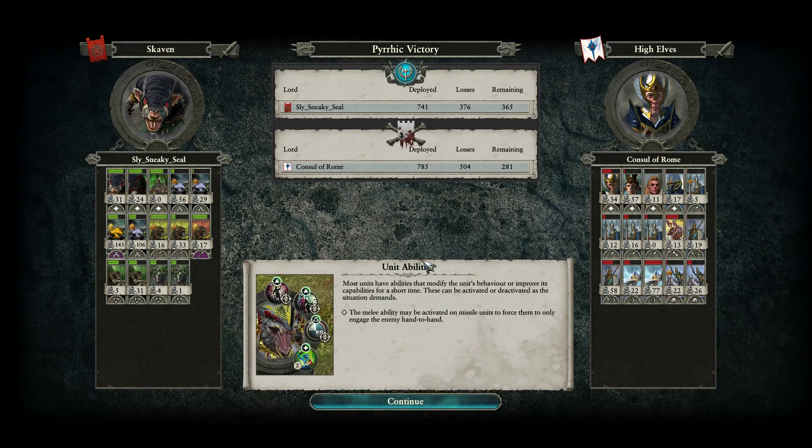A Pyrrhic victory there for the Skaven. I thought the High Elves would hold on a little longer if the Prince had still been alive, but they'd had just about enough. So a very cool victory. Overall, this whole battle was about that one Vanguard play — the entire army popping up behind the enemy, apart from a few Gutter Runners to distract Consul of Rome and keep his attention as long as possible. It worked perfectly, picking apart the High Elf Army. Although there was a very good rally late game, army losses set in after the loss of heroes and down went the High Elves.